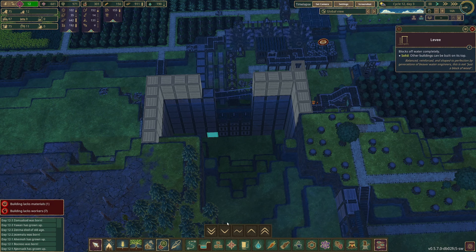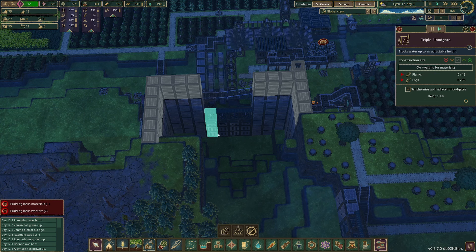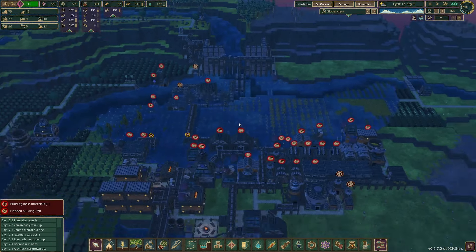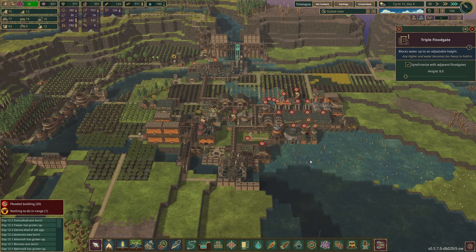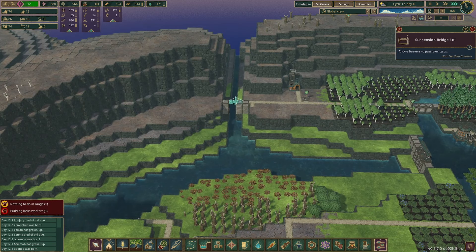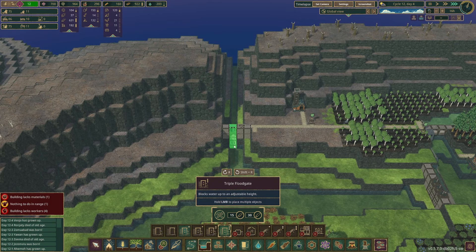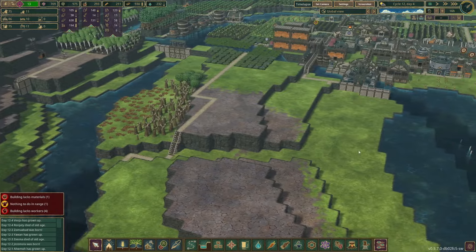I plan to delete this levee system here and then replace it with another triple floodgate. We'll need to mark it as high priority, and unfortunately until that gets built we need to lower the floodgates all the way. Thankfully not too much water is gonna spill out but there's just enough. Over here we can go to the suspension bridge and put in a floodgate.